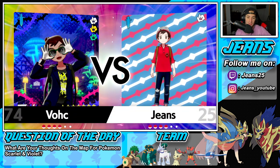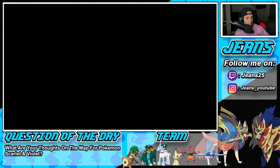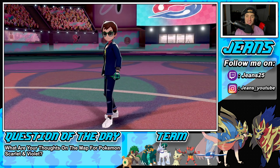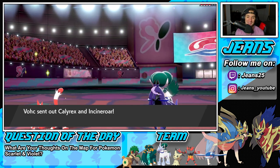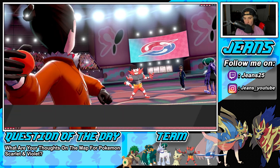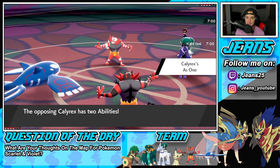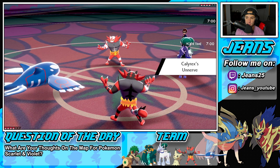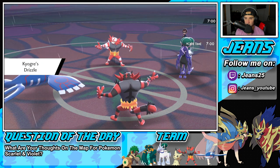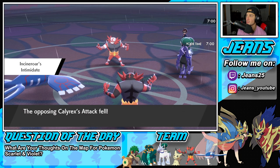I'm so excited for Scarlet and Violet — thinking about it every night before bed! But he's gonna end up leading Incineroar. Hopefully my Incineroar's Intimidate goes off first — that'll let me know I have more Speed and can Fake Out first. There's my Intimidate — and Kyogre's Drizzle triggers! Yes! My Intimidate went off first so my Fake Out comes out here first. Choice Scarf — should I go for a straight Origin Pulse or Water Spout this turn?